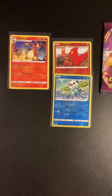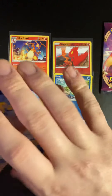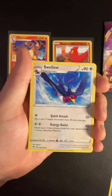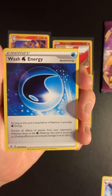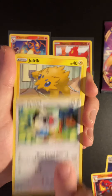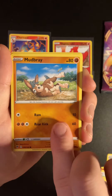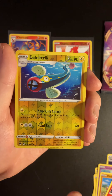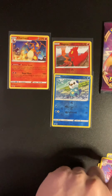Get rid of the code card, one two three four from the back — we have a darkness energy again. Oh no, is this the video where I get nothing? We've got a Swollow, a water energy, a Charmeleon, a Chatot, a Joltik, a Cottonee, a Mudbray, a Slugma, then a reverse holo Electric, and then a Clefable regular rare.